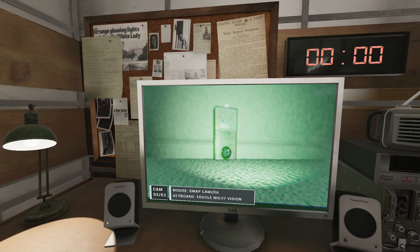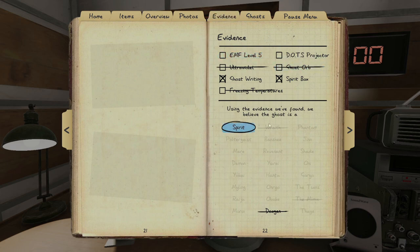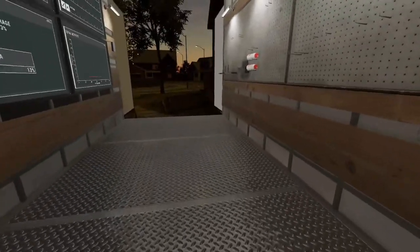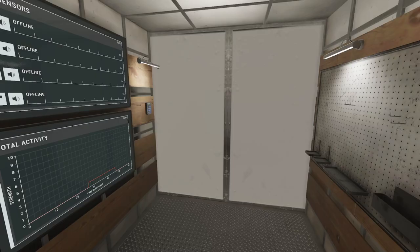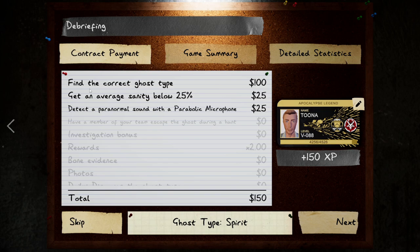I'm quite confident it is a Spirit. If we're right, we'll get two times our money — and there we are, we have the Spirit confirmed! Find the ghost type: 100. Average sanity, parabolic objective, investigation bonus 175 — just the total twice that — plus the bone on top of that, the photos we've taken, and the daily objective as well. That is a handsome amount of money and XP for you to level up with.